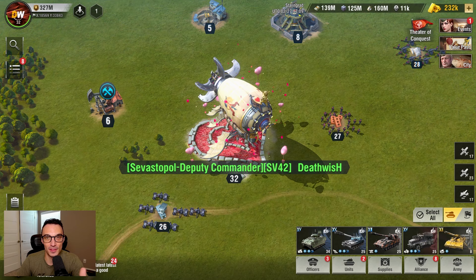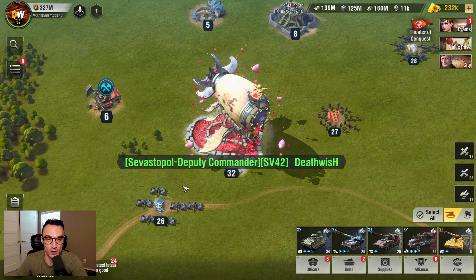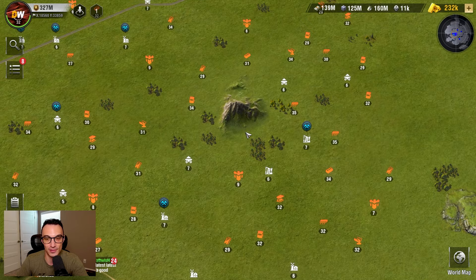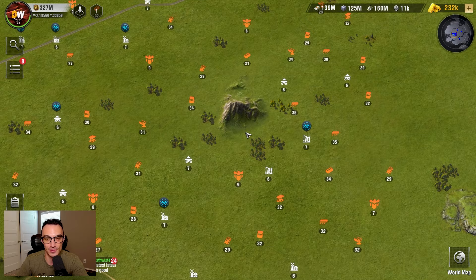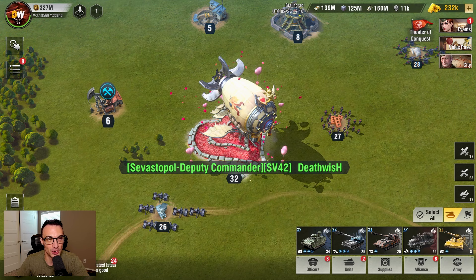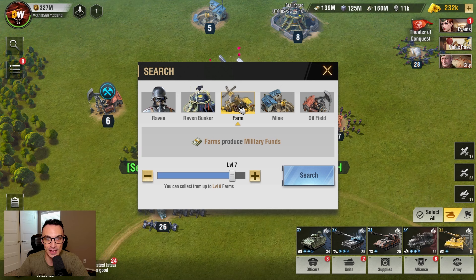There are two ways to find resource mines to collect from. You can do it the manual way — scroll out, view the map, see what resource nodes are available, scroll in on one, click the node, and dispatch a farm truck to it. For a faster approach, go to the magnifying glass in the top left, pick the resource type you need, click the up or down button to select the node level, click Search, and it will automatically find a node and let you dispatch. That is the faster way to do it.